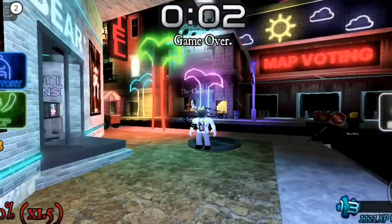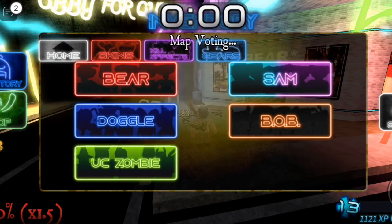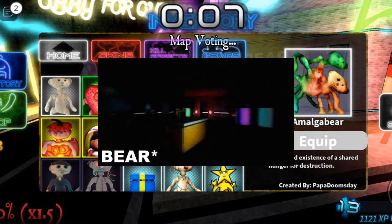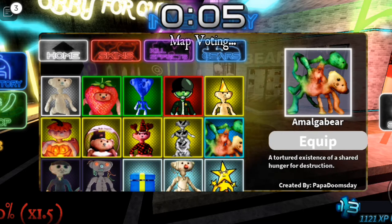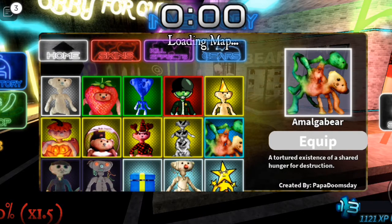In this video, I will be showing you guys how to get a Malga Bear. This is the new secret skin that was added with the Lab 56 Redux. This is what the skin looks like. Its name is a Malga Bear, and its description is 'a tortured existence of a shared hunger for destruction,' created by Papa Doomsday.